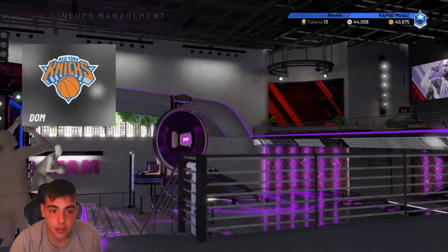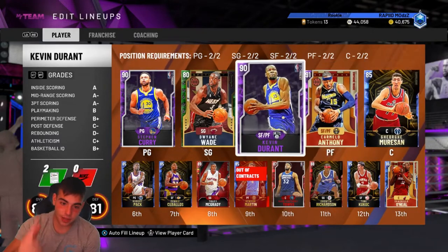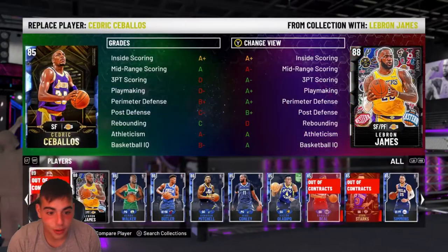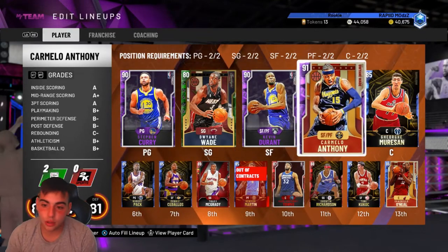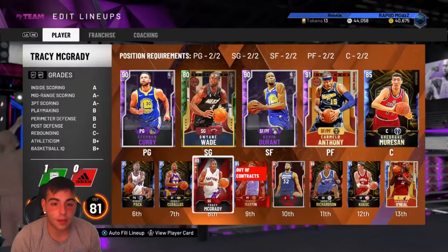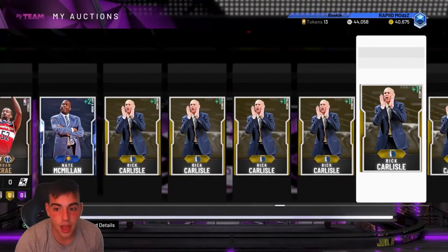Let's just look at my team for a second and I'm going to show you what I got so far. I sniped him, I sniped him, sniped him - those three Amethyst players are really expensive, right? They're about 80k, 80k, and about 100k. My team is stacked, I have a ton of auctions I still have to sell, my collection is stacked.